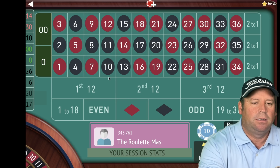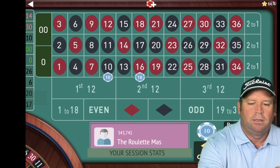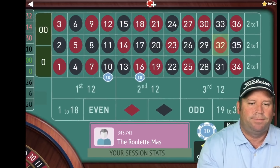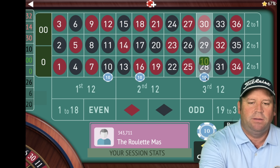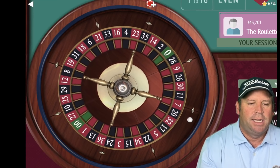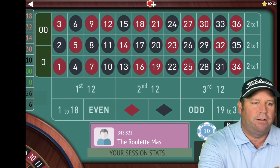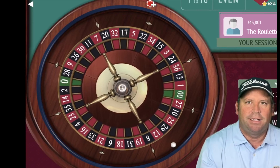Now we're looking at a 14 so we go either side of it. We're at $460 now. Let's go ahead and spin — we're starting the progression over and that's a 32 red so we're going to add two more. We don't double on this one though, we just add two more on the first one. They go on either side of the last number that you spun. That is an 18 red — that's another win. We're up $520 now.